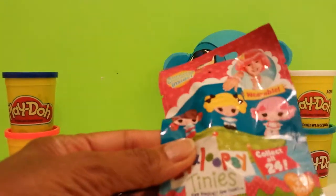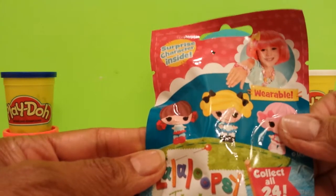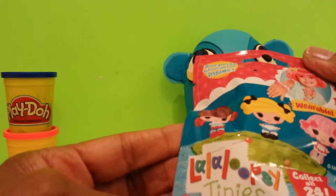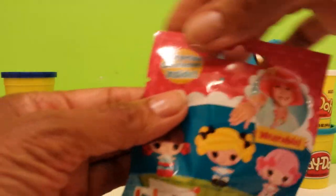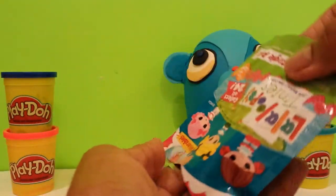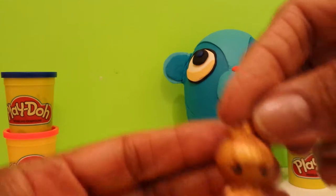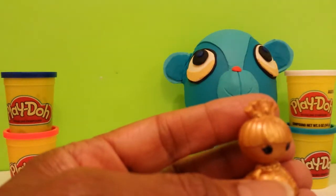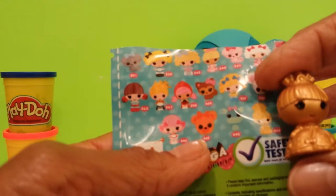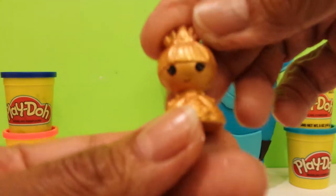Let's open up first La La Loopsie. There are 24 different ones that you can get. I'm trying to see if it's a certain season — I don't see where it's a certain season, so we'll open up and see which one we get. Oh, how pretty! She's gold — I wonder if she's a special one. I think she's this one right here. Turn around so you can see her. She's so tiny and so cute.